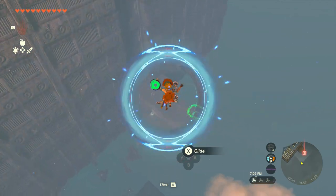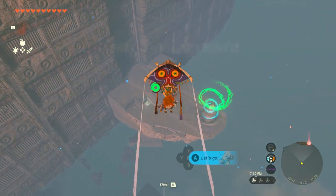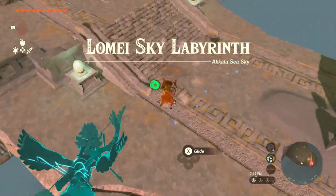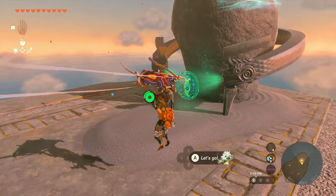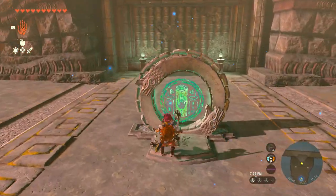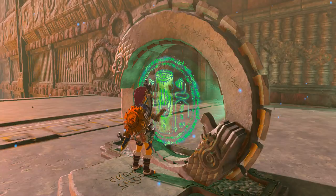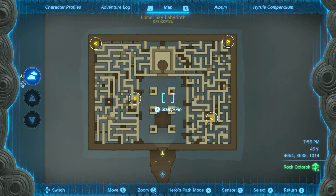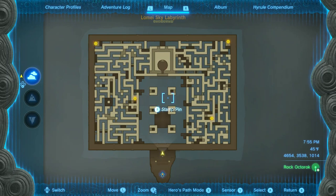However you get here, what you're going to notice is there's not a lot of gravity — so you're going to be able to jump really high. You'll see the Shrine right out front, and you'll see the terminal we need to hit. Once we hit that terminal, it's going to open up four more terminals, or four hidden points that we have to get to.